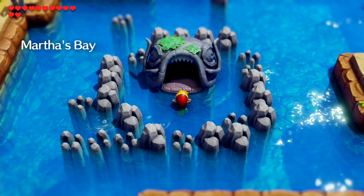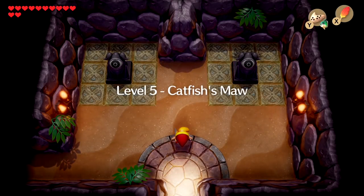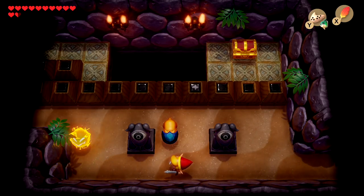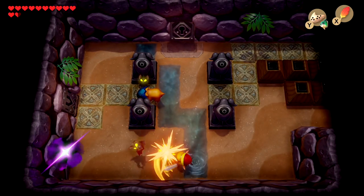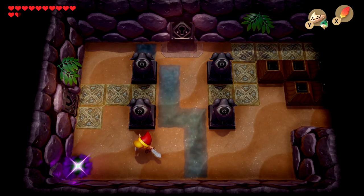Hey everybody, I'm Zelda Master and welcome back to The Legend of Zelda Link's Awakening. This one we're gonna be taking on Level 5, the Catfish's Maw. The music for this level is rather intimidating. This temple is much different than others because the way you get the dungeon item is — you have to take it off of someone else, as they beat you to it. I find that really interesting.